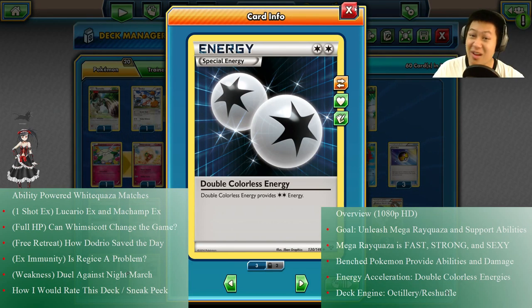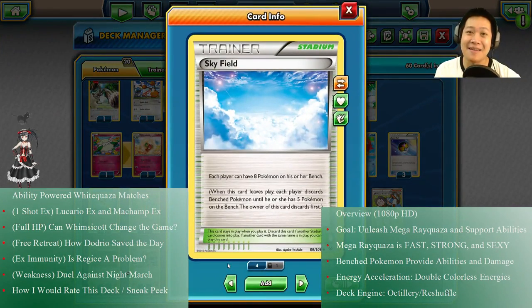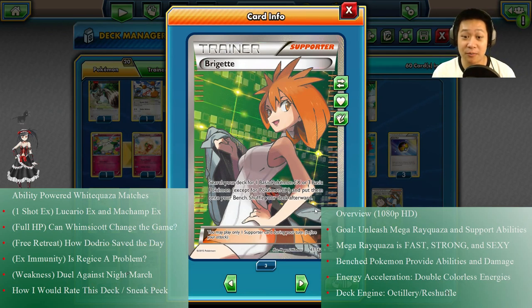We need more bench space to get as much power out of it, so we're gonna use Sky Field. With Sky Field you can have eight Pokémon on your bench — 240 damage. I'm gonna fill up all the bench space quickly so we can see some big giant knockouts. There are some cards that help me do that, such as Brigette. You choose three basic Pokémon, put them on the bench, fill it up so Emerald Break is gonna hit really, really hard.